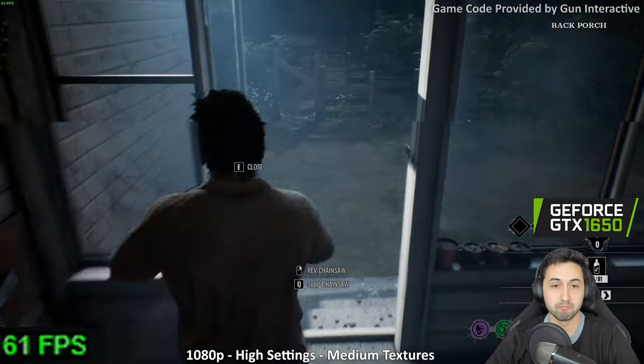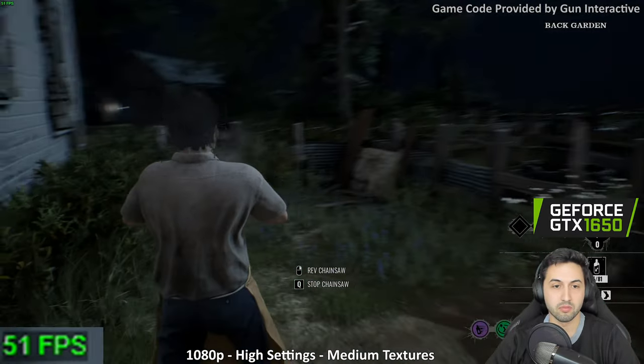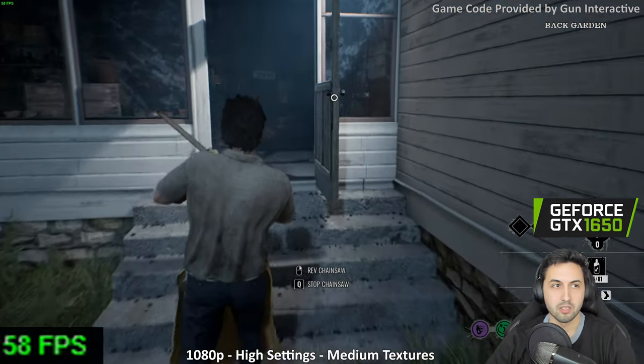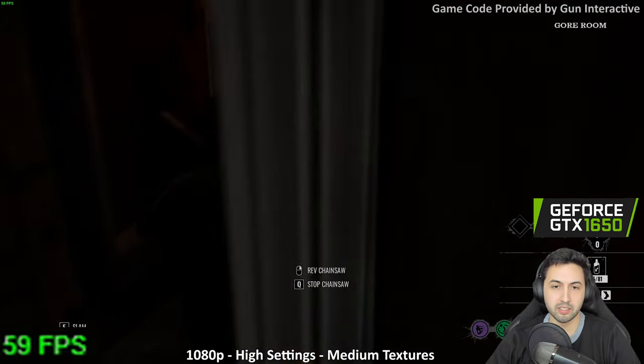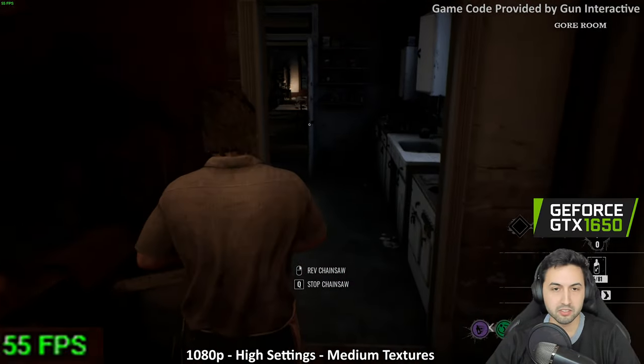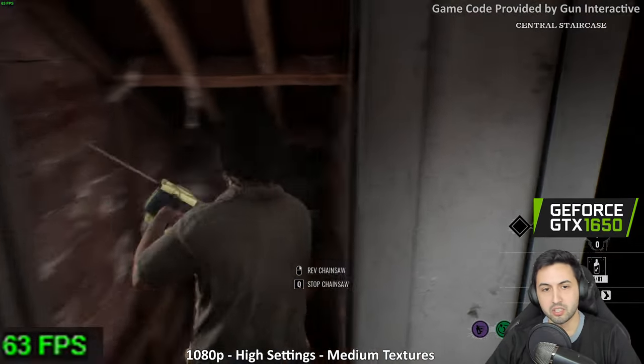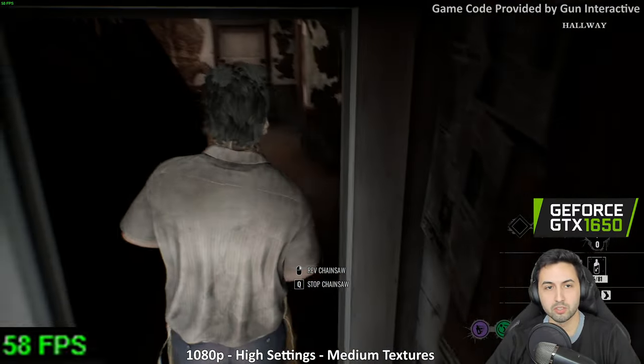One person escaped. Ungrateful bastards. Personally I would play it like this: high settings, medium textures. It varies between 30 and 60 depending on what's going on — if you have foliage on screen it'll drop.